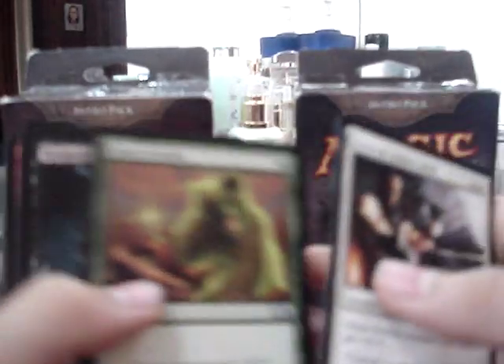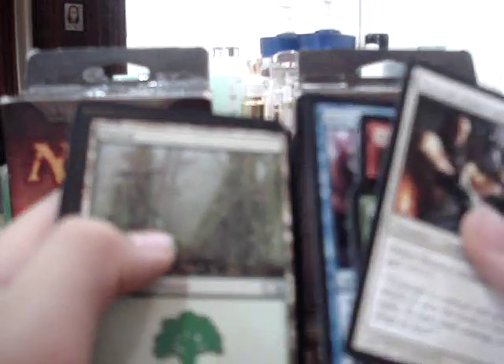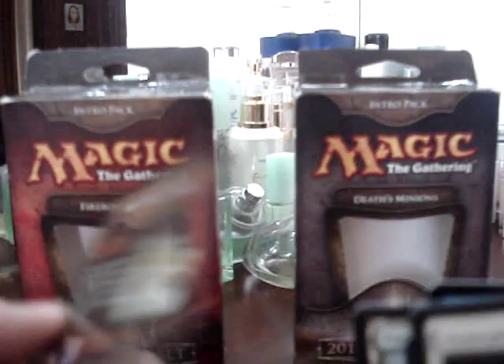The Booster Pack: Veteran Armorsmith, Giant Growth, Vampire Aristocrat, Stormfront Pegasus, Lava Axe, Sage Owl, Palace Guard, Unholy Strakes, Emerald Onyx, Fire Breathing, Worm's Tooth, Windstorm, Megrim, Hive Mind, Forest, and Cart.